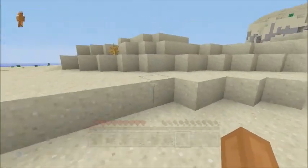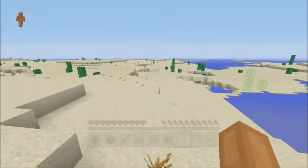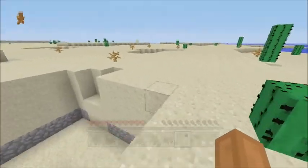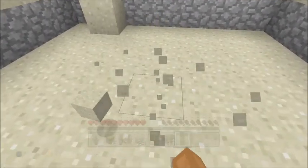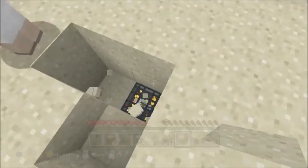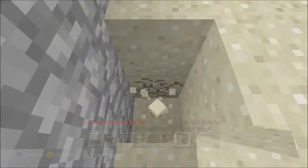It looks pretty vast, but there are really cool structures here. Wait — is that a mob spawner? Oh my gosh, I found a mob spawner! All right, looks like we got some goodies. Let me see what spawner it is... it is a skeleton one! That's actually a really good one.